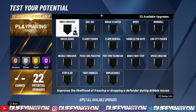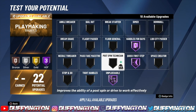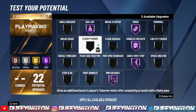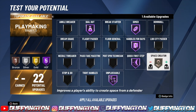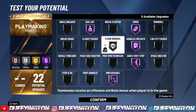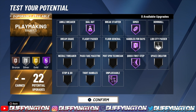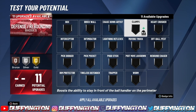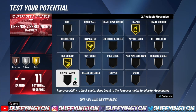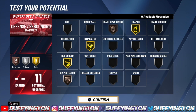For playmaking, we got 22 — that's more than enough. Quick first step, handles for days, unpluckable, dimer, bail out. These five right here are a must. For the last two, feel free to put them on whatever you want — space creator, ankle breaker, or live city to get plus two to your teammates. I'd probably rock with live city on silver. For defense, we got 11 badges — rocking with clamps, intimidator, pick dodger, rim, and chase. Rim and chase on bronze does so much — y'all don't know the half of it.